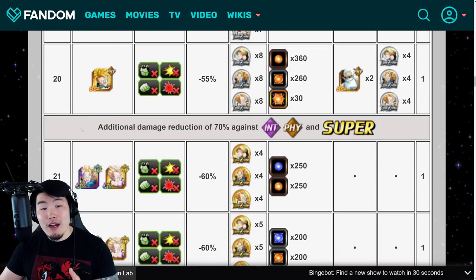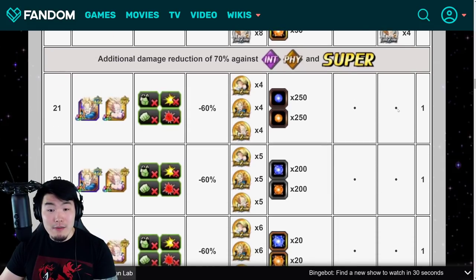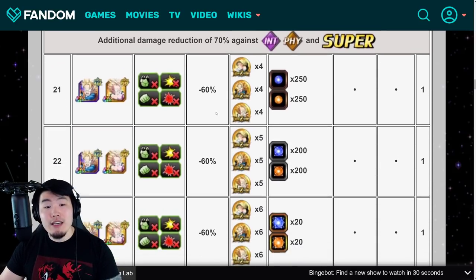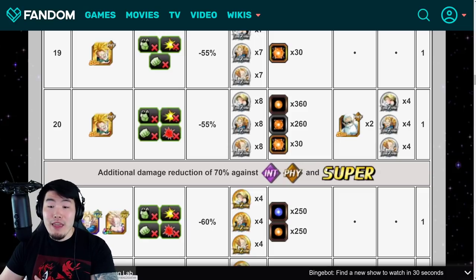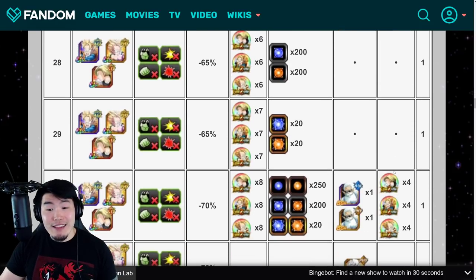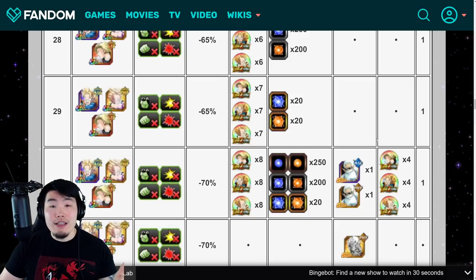From level 20 and beyond, there's additional damage reduction of 70% against INT, PHY, and Super Types, and that's pretty much it for the rest of the event. After level 20 we're fighting both Goten and Trunks, and after level 25 we're facing Goten, Trunks, and 18. You don't want to bring INT Types, PHY Types, and all Super Type units because they're basically not going to be doing any real damage. Bring as many Artificial Lifeforms as you can. We're getting all three types of orbs — STR, PHY, and AGL — plus Grand Kais of all three types, and all the Extreme Z Awakening Medals we need to fully awaken all three units.